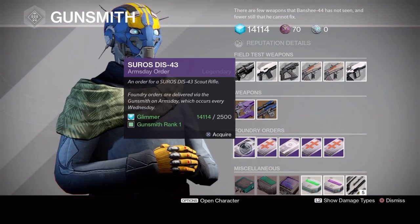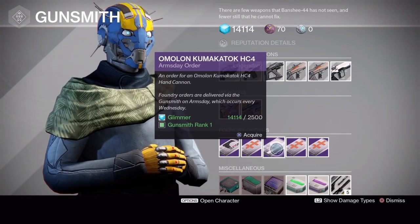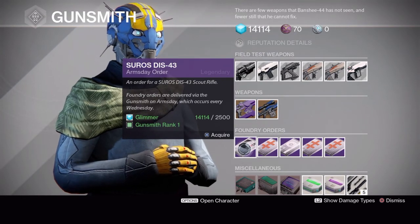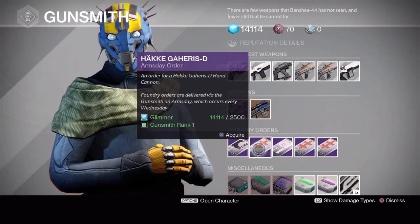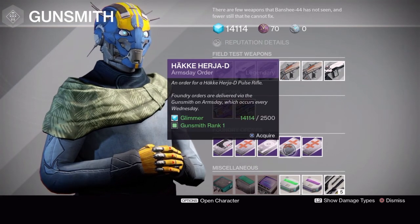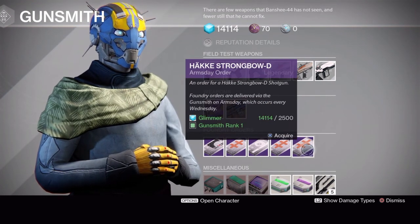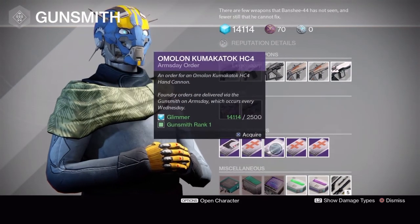Foundry orders for this week are the Suros DIS-43 scout rifle, the Häkke Gaheris D hand cannon, the Amalan Kumakutak HC4 hand cannon, the Häkke Herja D pulse rifle, and the Häkke Strongbow D shotgun. Definitely make sure you get the DIS-43 - it can be a great scout rifle. The Gaheris can roll pretty decently and the Kumakutak can be very good, you just have to wait for the right roll. The Herja D hasn't been used much as it falls in an archetype that isn't very powerful right now, and the Strongbow D is one of those mid-range shotguns that doesn't fit into long-range PvP or the fast fire rate PvE shredders. Scout rifle for sure, and then the hand cannons if you have room.